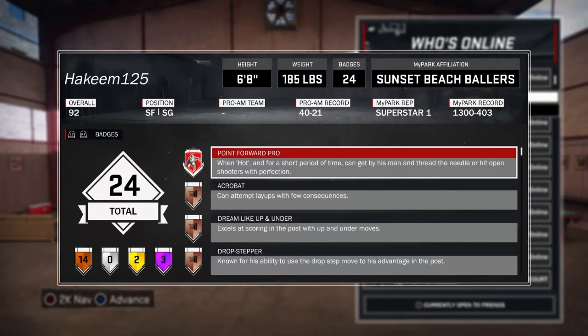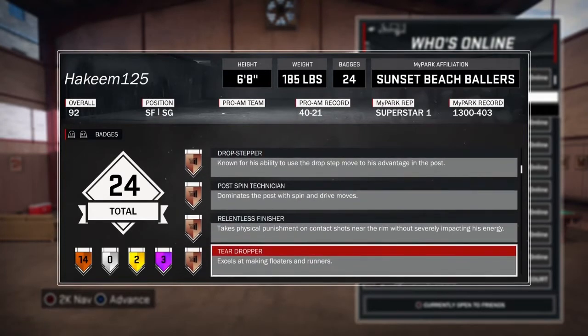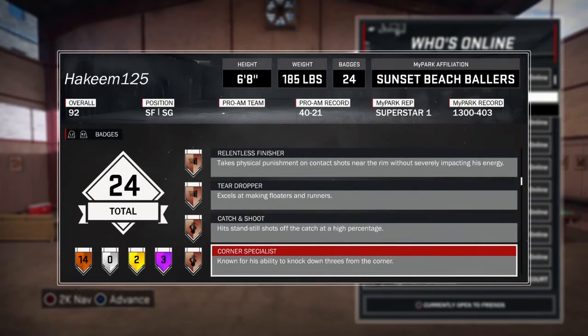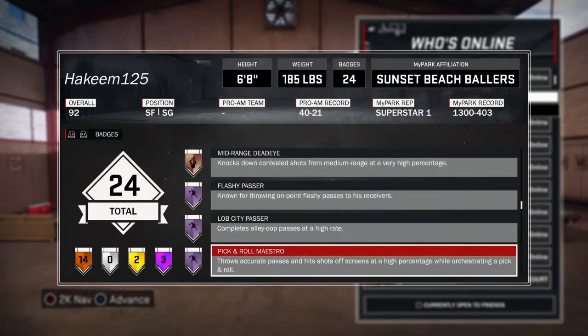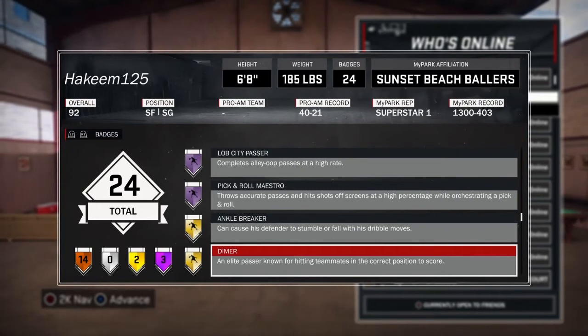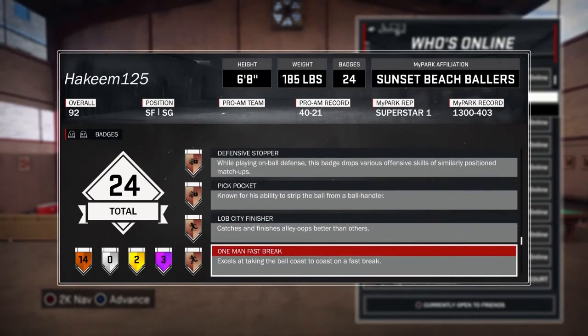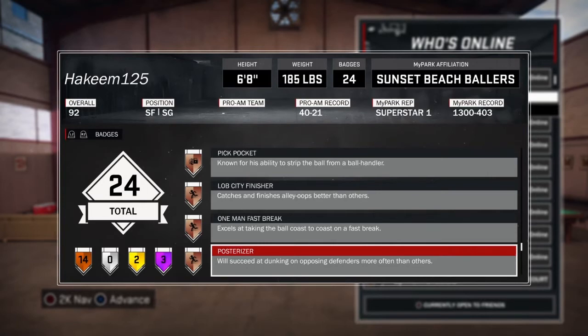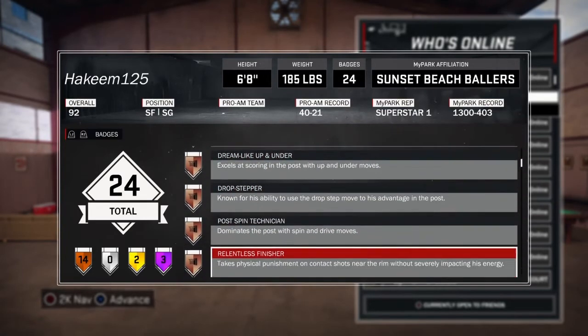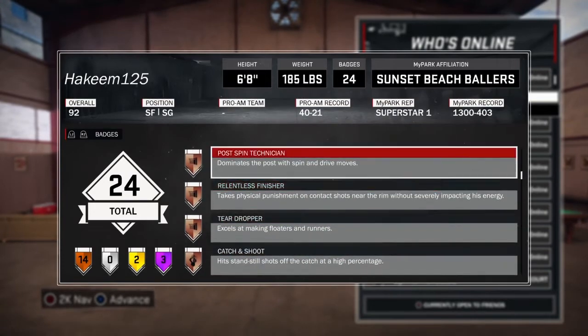These are the badges I got. Of course I got the grand pro badge, acrobat, dream shake, up and under, drop stepper, post spin technician, relentless finisher, teardropper, catch and shoot, corner specialist, mid-range deadeye, flashy passer, lob city passer, pick and roll maestro, ankle breaker, and dimer — I'm trying to get both of those to Hall of Fame. I also got defensive stopper, pickpocket, lob city finisher, one man fast break, and posterizer. My point forward is also a little post scorer with the big man moves.